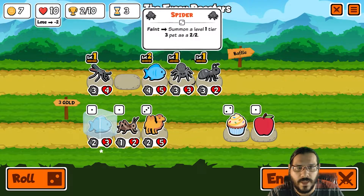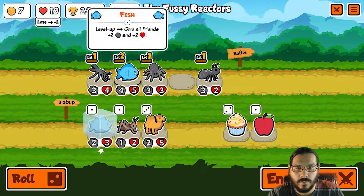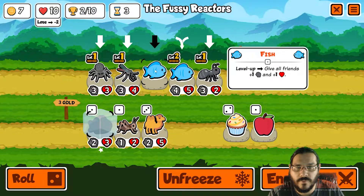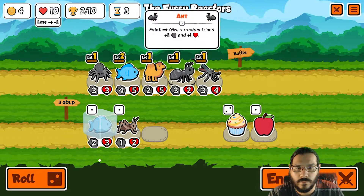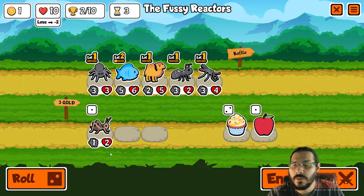Camel — I can maybe work with camel. Let's go ahead and put spider in the back. We'd want camel, we really want camel. We definitely want to buy fish, so fish and camel. Yeah, let's buy the fish. Then camel-fish here, because ant can hit any of these. We reroll.